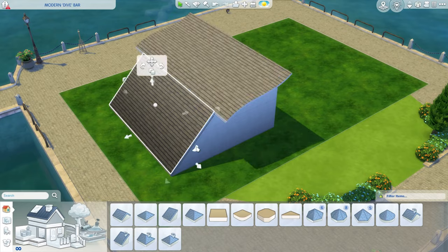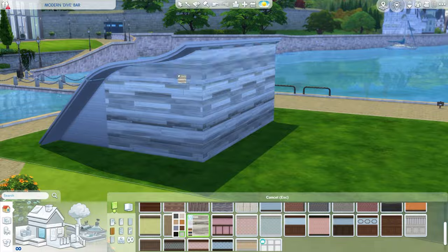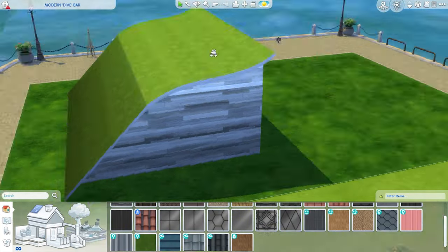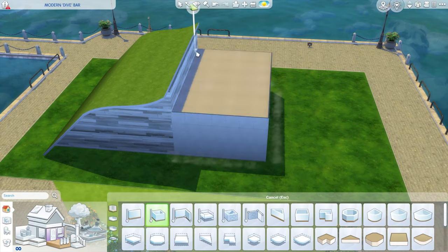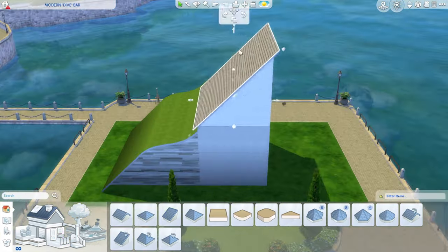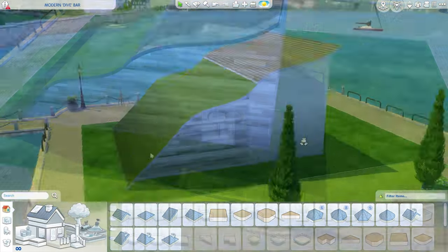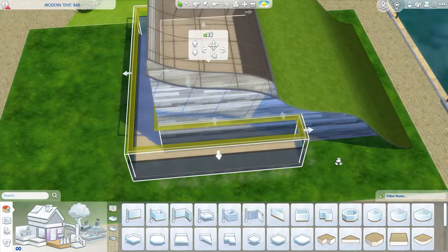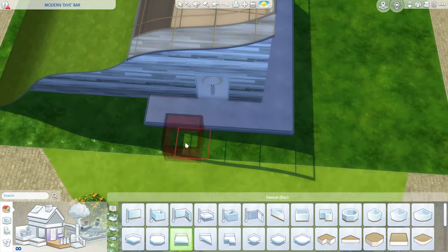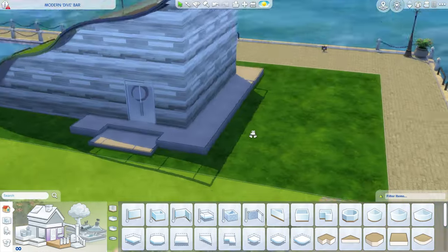And if you guys have stuck around for the concrete jungle house design, this is definitely another play on words. I really don't know too much about dive bars in real life, but I did play them in The Sims 3, so that's my only true basis for what a dive bar truly is. But from what I understand, a dive bar is supposed to be sort of a more affordable bar, something that's maybe not too extravagant, something that's kind of like your local watering hole, if you will.